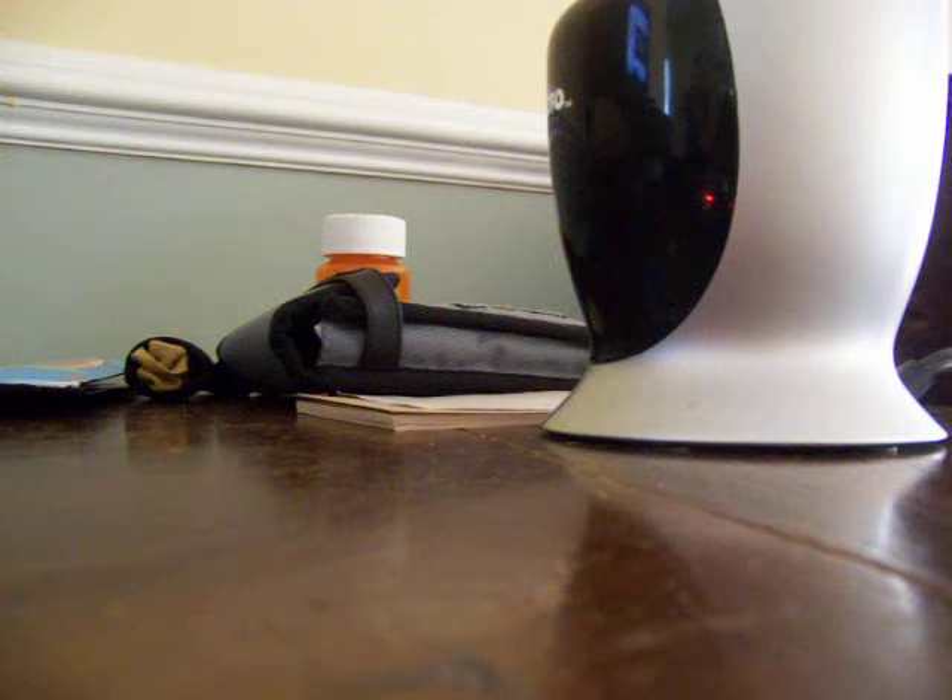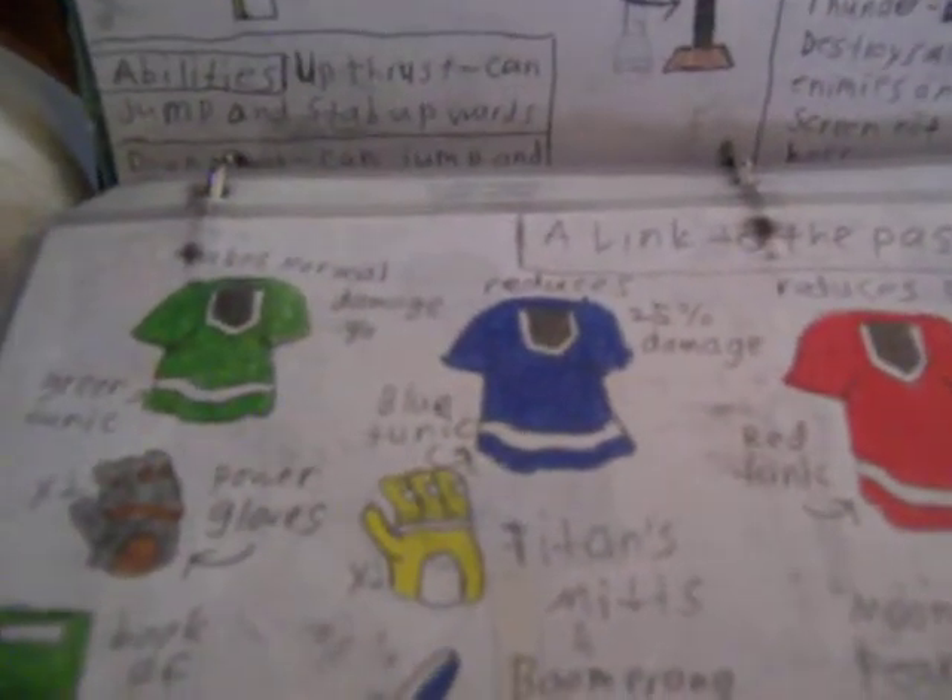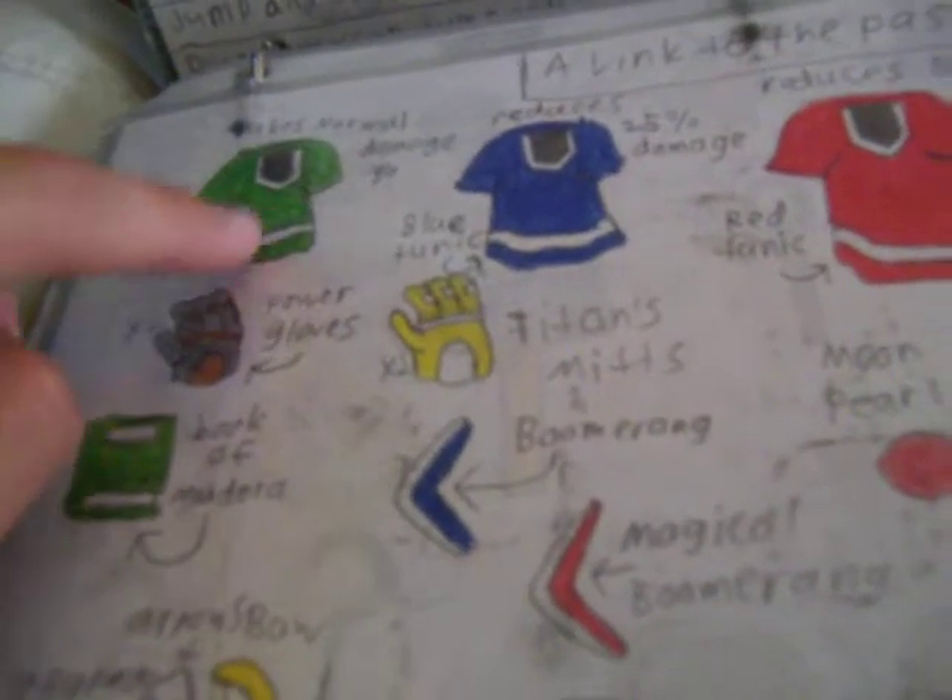The difference between those tunics is that the green one — if you get hit by a monster, you take normal damage. The blue one, like, 25% of the damage you take is not given. And with the red one, half the damage you take is not given. These are really important, especially if you're going up against Ganon. He'll deal out some serious damage — like, half your life. I mean, that's my guess at least.